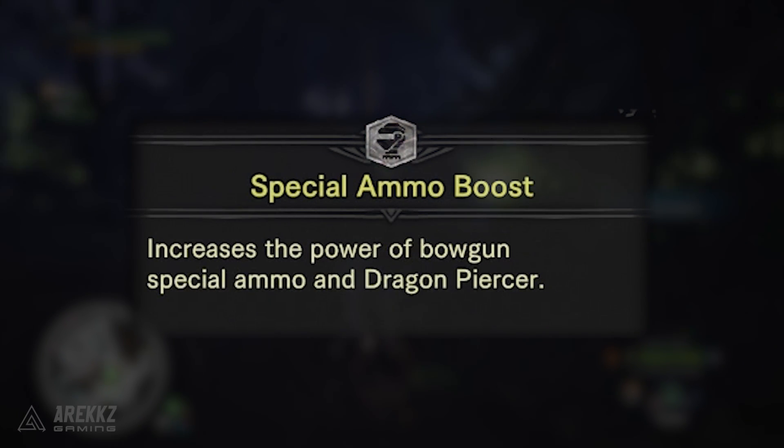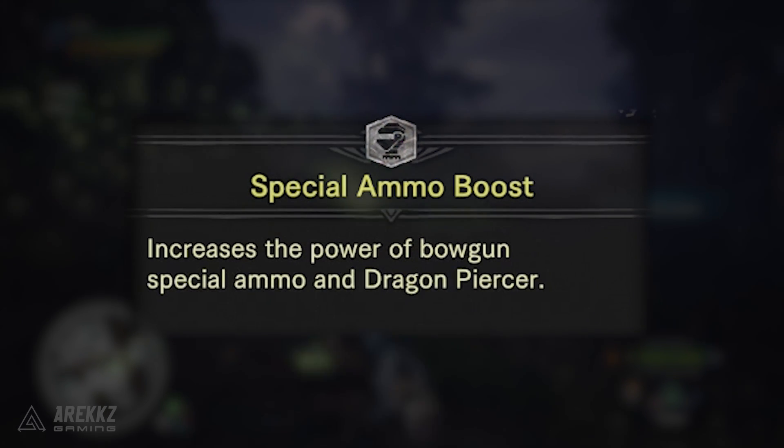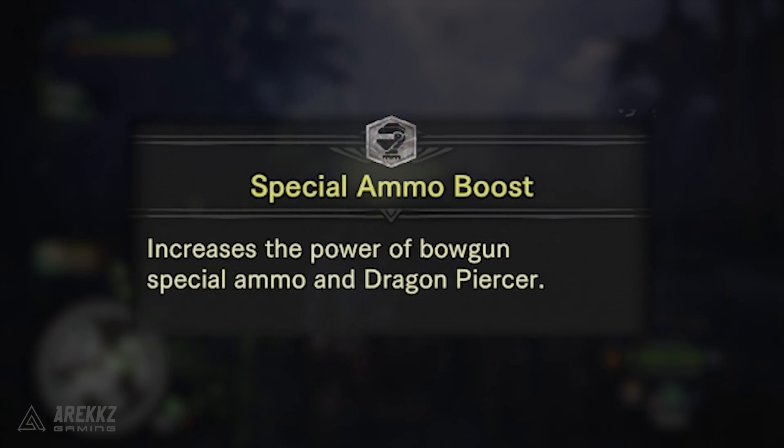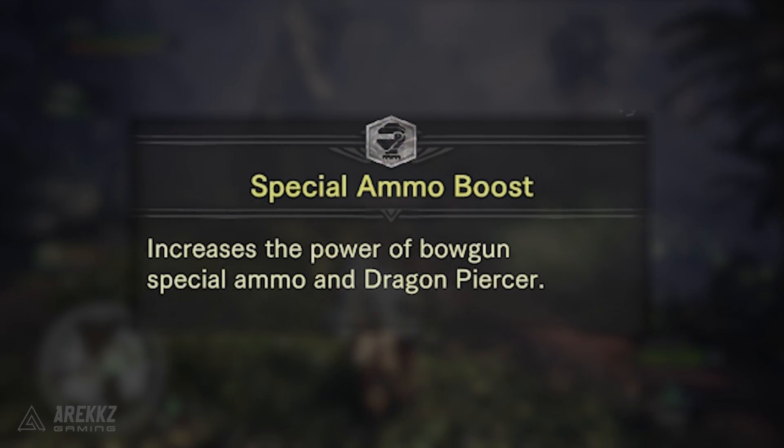Special Ammo Boost increases the power of bowgun special ammo — those shots like the gatling fire, the sniper shot, or the mines you place on the ground. It also boosts the power of the Bow's Dragon Piercer attack. This is a two-level skill.